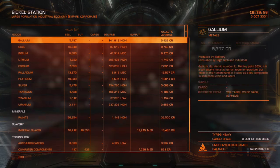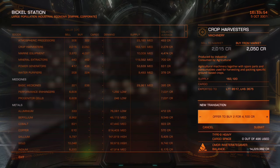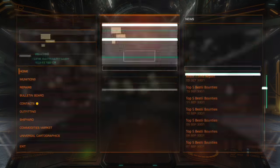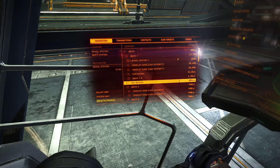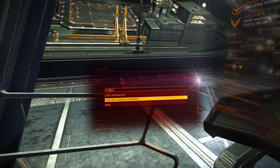When you've sold your slaves, go up through the list, select Crop Harvesters and fill yourself out to maximum capacity. When you've done that, open your navigation list back up, drop down to near the bottom and select LTT 8517. As soon as you're ready, launch your ship and head on back.